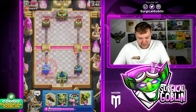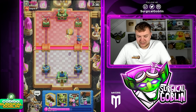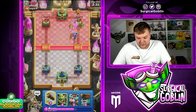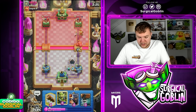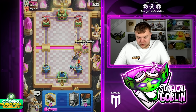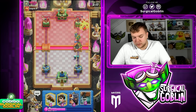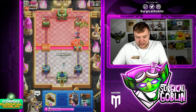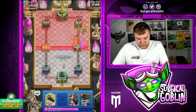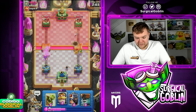Hopping on to the fourth match. Let's go with knight here — looks like he uses his arrows, so we can maybe get a nice goblin barrel going on the right side. He has goblins, dart goblin — goblin barrel actually got a good amount of damage. Let's go rascals here — he wasted his arrows, so we should be able to go with a goblin gang to keep up the pressure and take down his dart goblin. He goes with his own goblin gang. I'm assuming it's like a royal recruits bait deck.